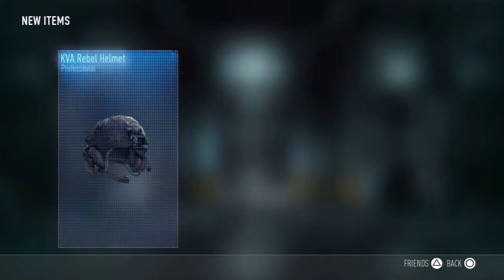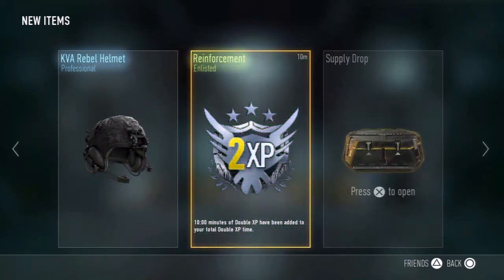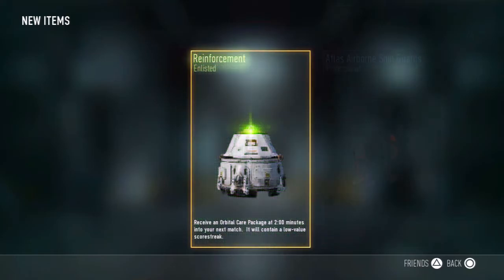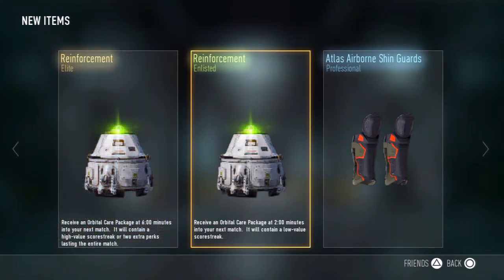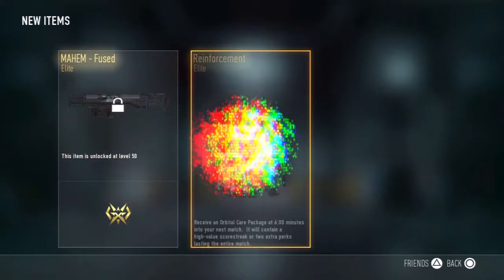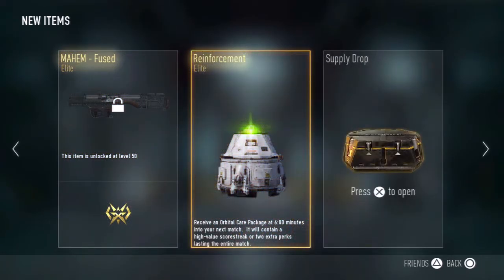The ninth — I think that's where we are — is a rebel helmet, reinforcement, and double XP. Then a reinforcement and some shin guards, and another elite reinforcement. The tenth one will be an elite Mayhem and an elite Enforcement.